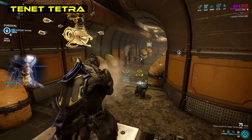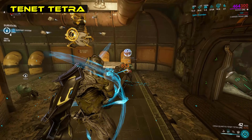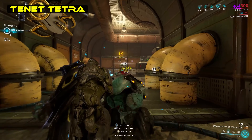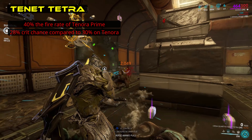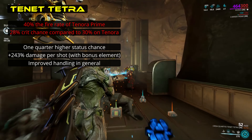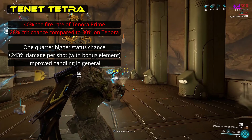Last of the primary weapons is the Tenet Tetra, which has seen quite an overhauling. Rather than comparing to the Standard and Prisma Tetra — which honestly are both just inferior to the Tenet version — let's look at the Tenora Prime, another automatic assault rifle. The Tenet Tetra has a little under half the fire rate and marginally lower crit chance, but in exchange it has one-quarter more status chance, over triple the base damage when fully upgraded, and has slightly higher accuracy and reload speed. In essence, the Tenet Tetra is a more ammo-efficient gun with higher damage and higher status, with an innate element of your choosing.